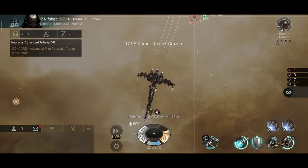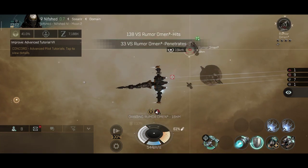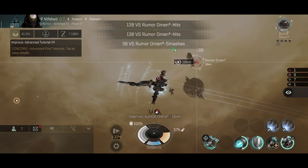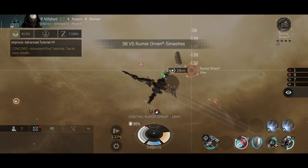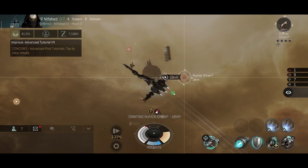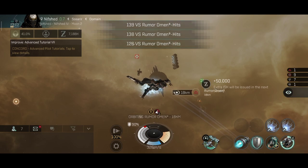That Omen is definitely going down — and there we go, he is soon going to go. Now this ship is very effective at medium distances, and for this ship you will have to have a decent tank or a decent shield booster and of course decent speed for these missions.